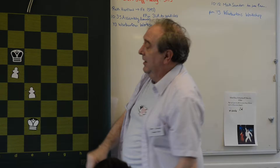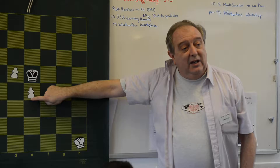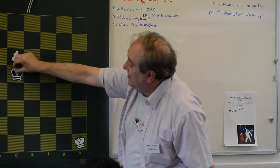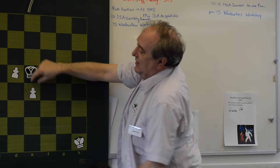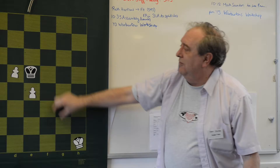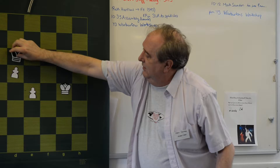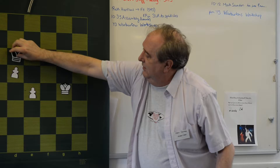If the pawns end up like this — let's put this somewhere crazy — he can never take the back one, because as soon as he takes the back one, the front one runs, and he can chase him but he's never going to catch him. So you can never take the back one; they sort of help defend each other. What he'd have to do is stay here, but I can bring my king and his force field up like this — here's the force field — and I'm pushing the king out of the way.